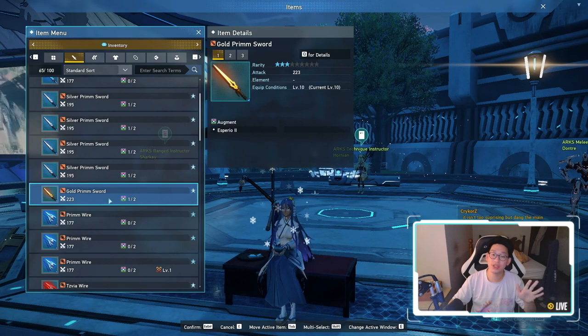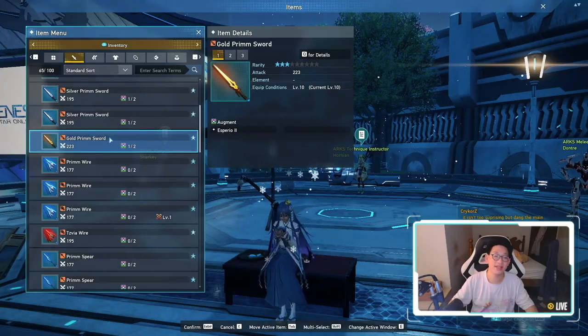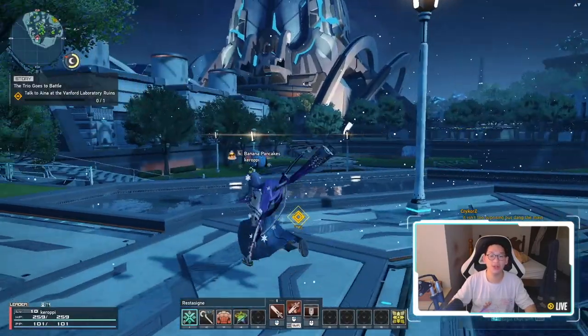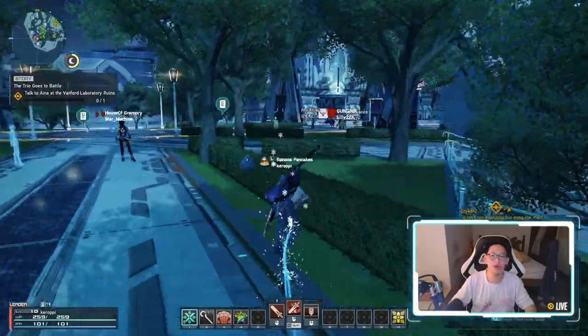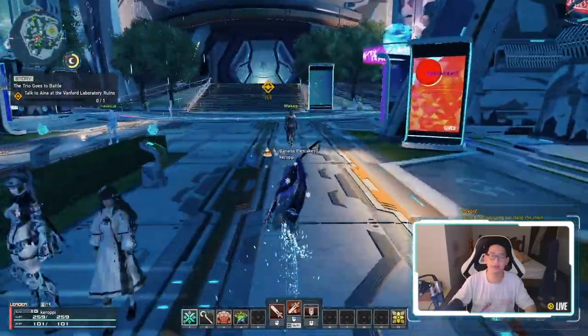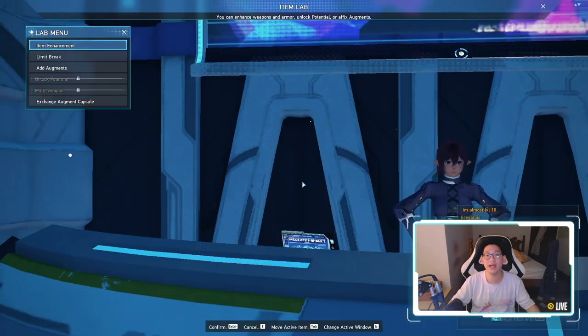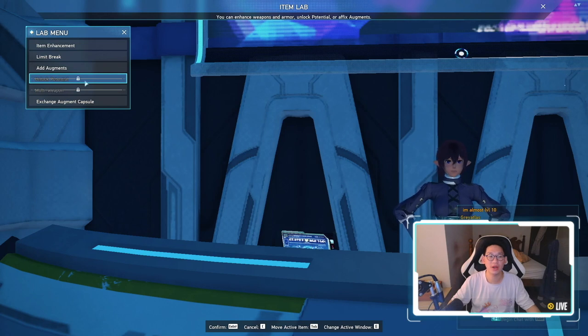What you're really aiming for are the 3-star rarity weapons — that is your goal. Once you get a 3-star rarity weapon of your choice, make sure to enhance it. Enhancing increases its damage, and increasing its potential will also help a lot. To do that, come over to the item lab. Once you talk to the NPC there, you'll notice some features are still locked because you haven't completed the story yet. The unlock potential feature in particular can literally give you like a 20% DPS increase just like that.